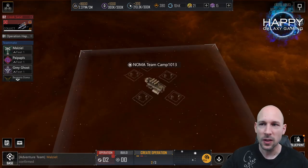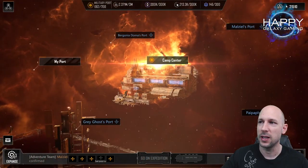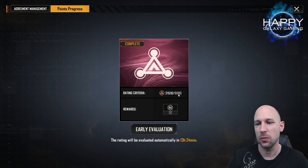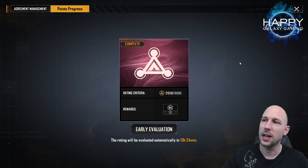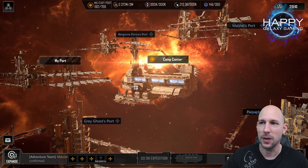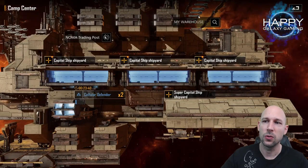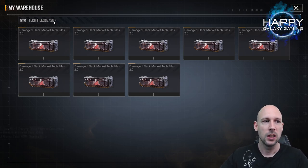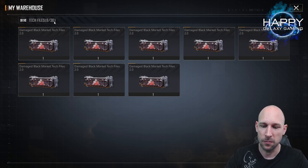So what are we collecting for? There are two things. One thing you will have more than enough of - these are the Anglum process points. You need 8,000 of them and everything above 8,000 doesn't give you any benefit. You will get them very quickly. The other thing is the Damaged Black Market Tech Files. I have eight of them. In theory, you could take out up to 30 if you have a working team. You need two people to help, so if there are five people total, usually three people can gather.